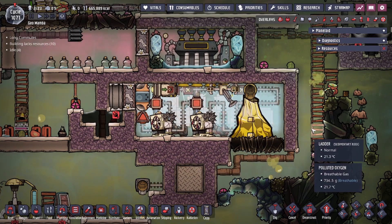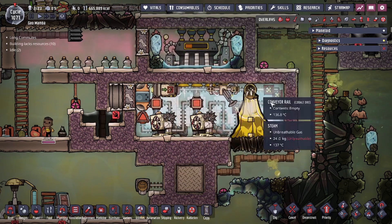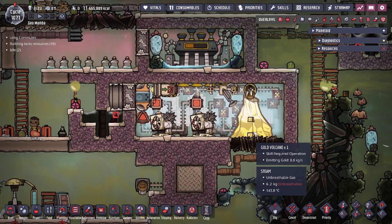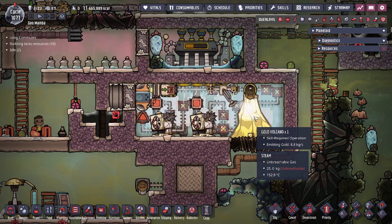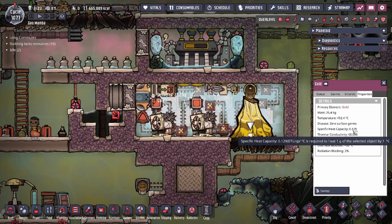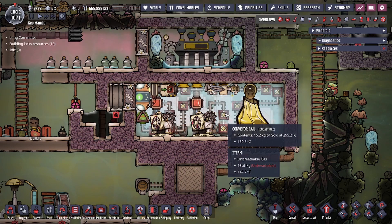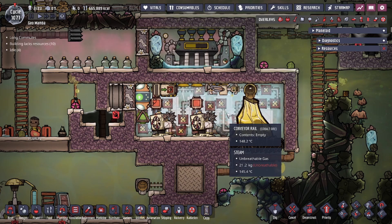Our Gold Volcano design — as you can see it's active right now — is going to be cooled using thermal regulators. We also have two Weezworts up top, and that's because none of the thermal regulators are actually cooling the steam turbine. Using two Weezworts like this is usually enough cooling between eruption cycles, because the Gold Volcano is actually the weakest metal volcano in the game. The gold it creates has the lowest specific heat capacity of all the metals, meaning it cools down faster — so you need to provide less energy compared to the others.